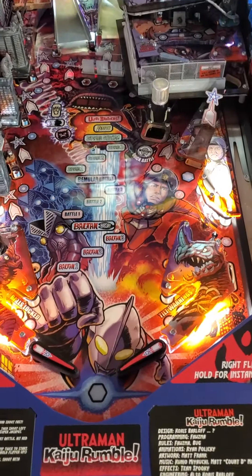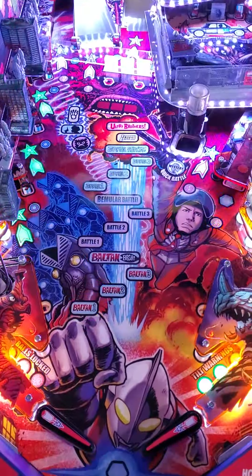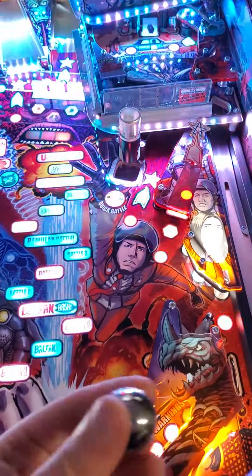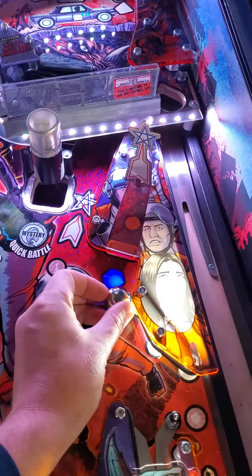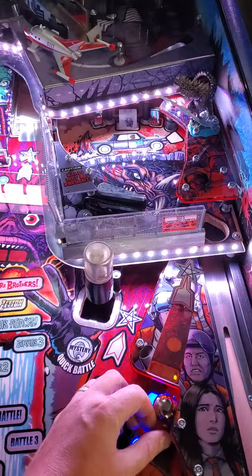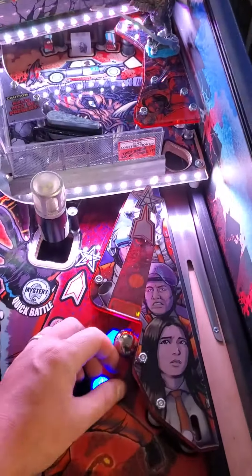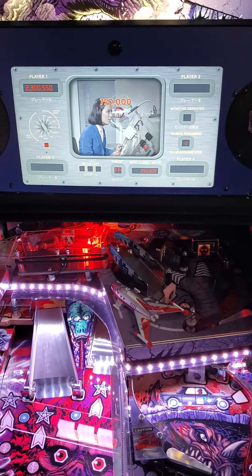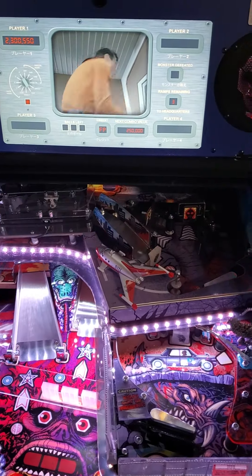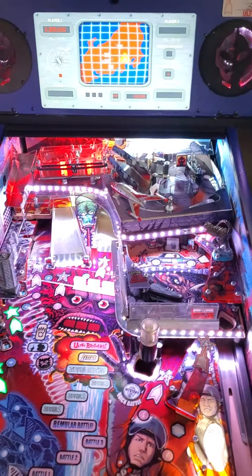We've got one more ball, it's drained. This time we are not going to use the super secret skill shot — we're gonna hit our skill shot to make sure we clear that out. We have our ball and now we need to hit five shots. Half a million points, that's not bad. Seven hundred and fifty thousand points — again, small jackpots. A million points, and our fifth shot does lock it.